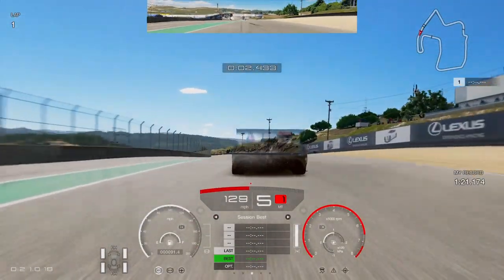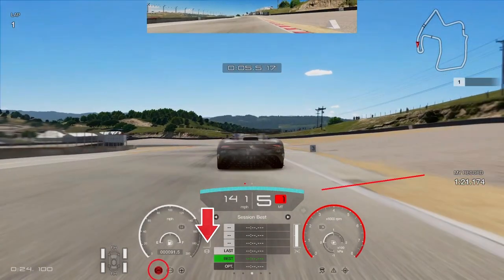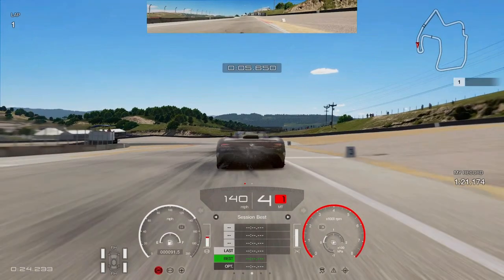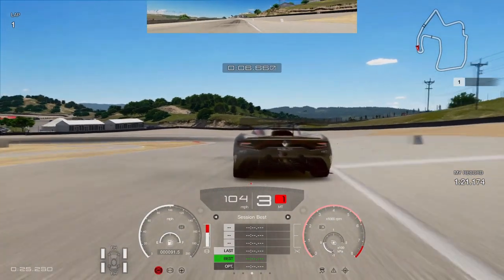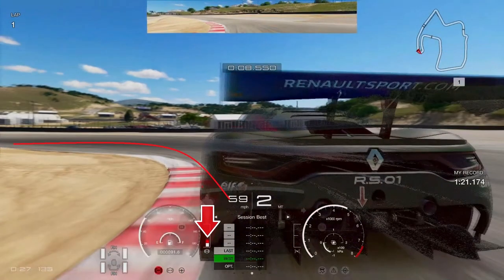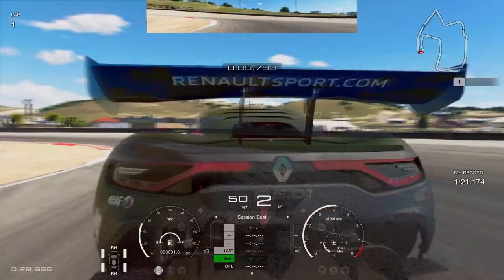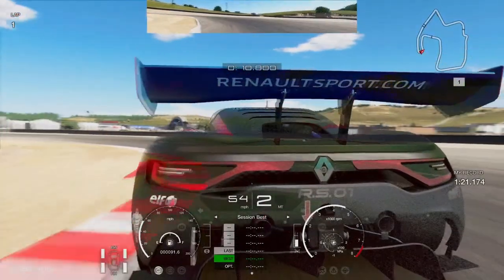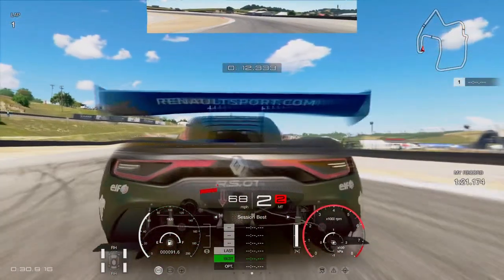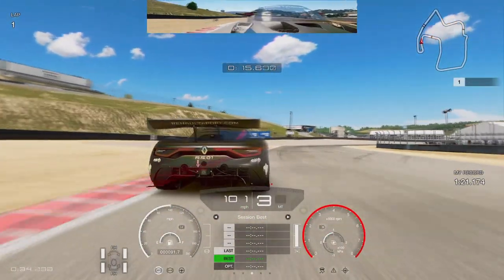Going into turn one, you're going to be braking just after the number four board on the right-hand side. You don't want to brake any later than that red line or you will overshoot the corner. Braking quite early, downshifting into second gear — I like to hold a very tight and narrow line to the apex. The ghost in front of me was number one on the top-10 leaderboard and we both follow a very similar line, keeping it tight and getting the left-hand tire onto that curb, then onto the throttle keeping the revs going.